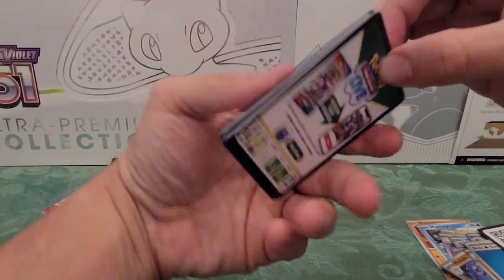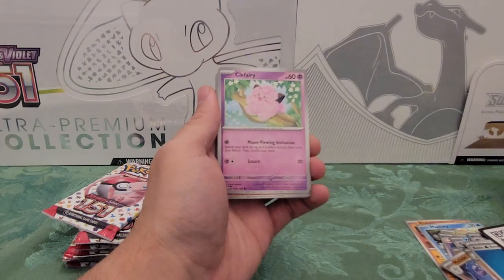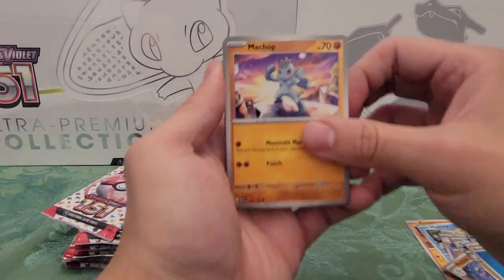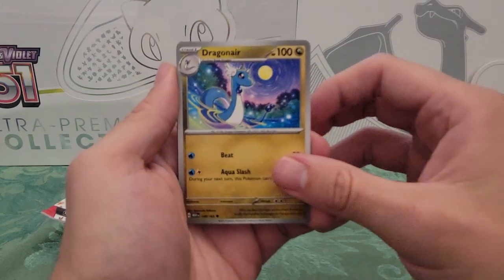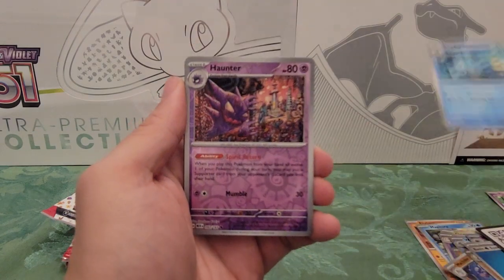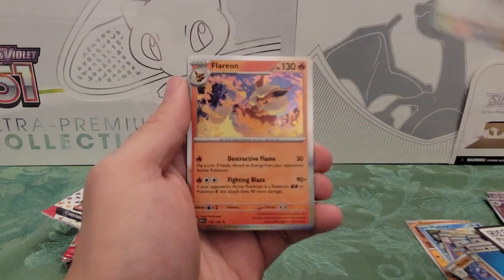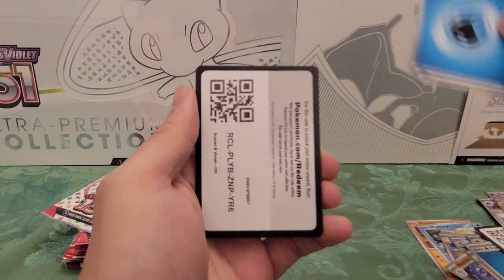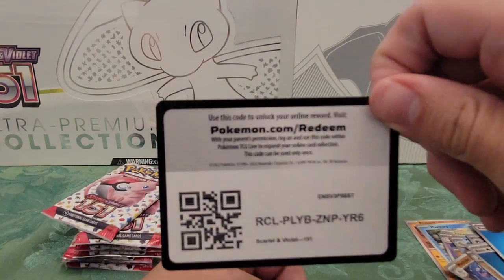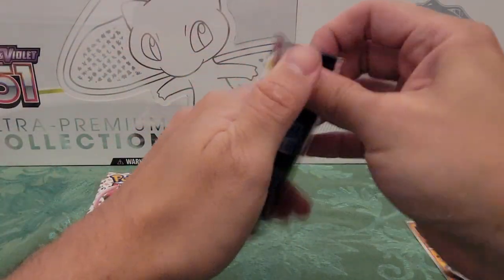Next pack: Meowth, Exeggcute, Clefairy, Machop, Onix, Dragonair, Seadra, Haunter reverse, Doduo reverse, Flareon holo — okay, that's a good one. Water Energy and a code card. It looks a little blurry — I don't know how else to do this. Bear with me guys, I'm trying. I'm not used to making videos like this anymore, it's been months.